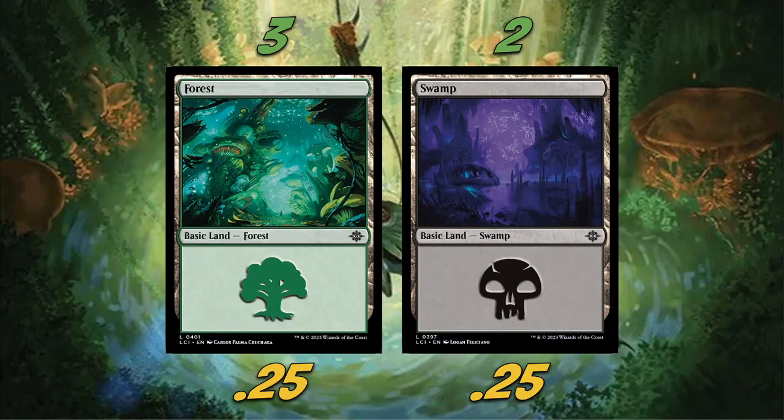Rounding out our lands is three forests and two swamps — I chose the cool Lost Caverns of Ixalan cave art lands. What's also really awesome about this deck is we're not playing Overgrown Tombs, Blooming Marshes, or anything like that. Our land base is extremely cheap, which is fantastic. The only rare land besides Boseiju is the Sunken Citadel — I'm pretty sure that's the only rare land in the entire deck.